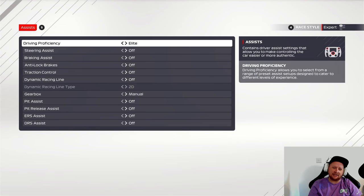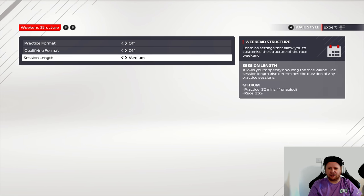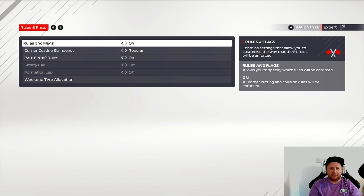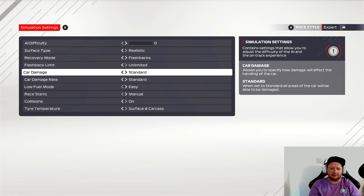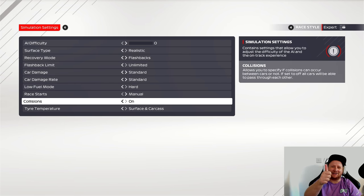Again I run no assists — you guys probably already know this. We're going to run a five-lap race; I think five laps might be enough. We'll leave the weather on dynamic, strict corner cutting rules on, and then we're going to move the AI difficulty all the way from 110 down to zero. We are going to be damaged so we'll put it on standard, and that should be that. Let's do this.